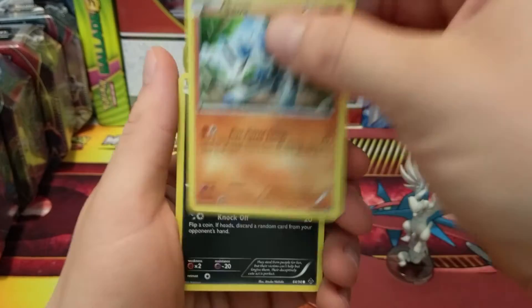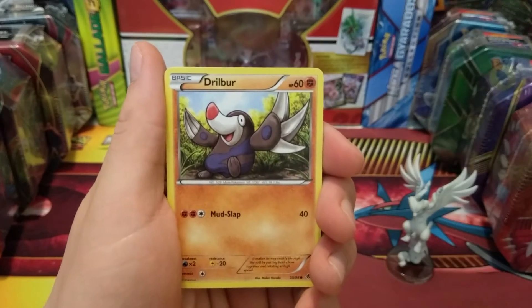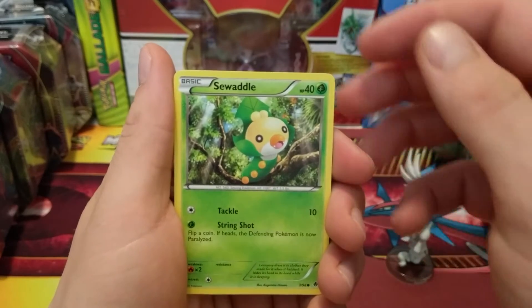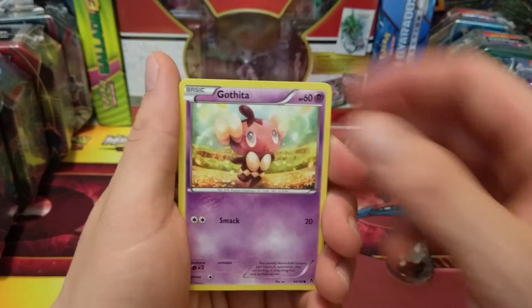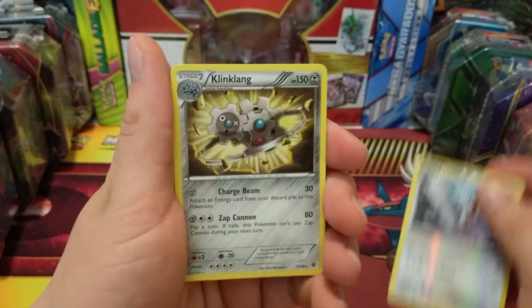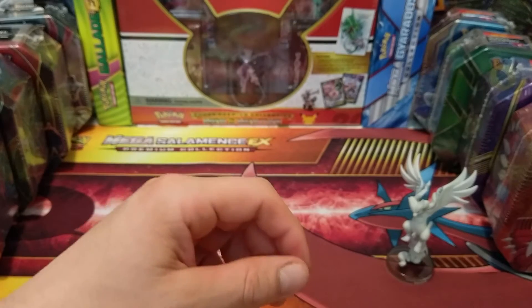Here we go — Galvantula, Crushing Hammer, Sewaddle — wow, look at him, what is he, a ninja? A Purloin, a Drilbur, and Swaddle.